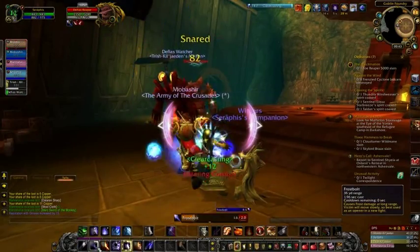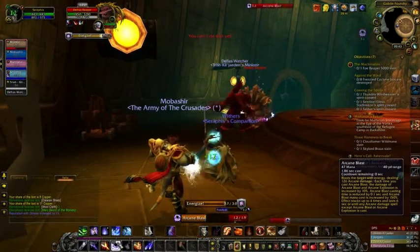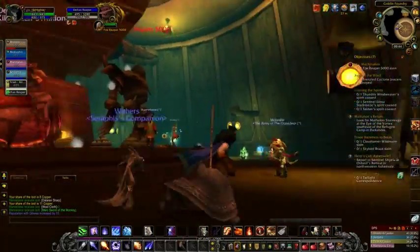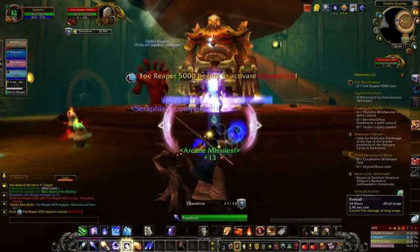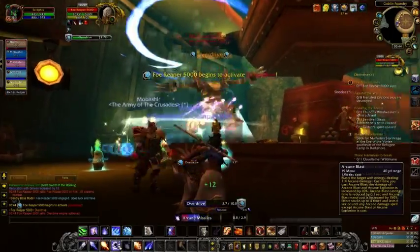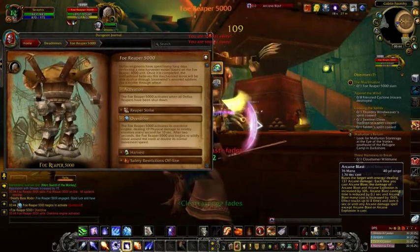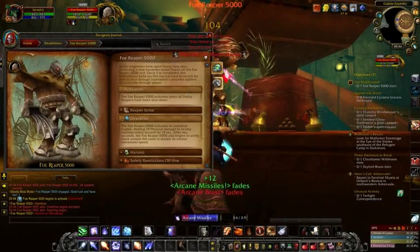Using the advantage of our long range here to stay out of the action. I do like playing zoomed right in — I love being immersed in the world. The dungeons in WoW are just fantastic; look at the design in these places. The Faux Reaper 5000 begins to activate Overdrive — look at that spinning around. If you're caught up in there it's bad news. Looking at the dungeon journal: Overdrive deals 90 physical damage to every enemy every second for 10 seconds, then it wildly moves around the room at double normal movement speed. You can also look at what loot it's going to drop — it's got a chance of dropping an Emberstone Staff, which is really good for us.